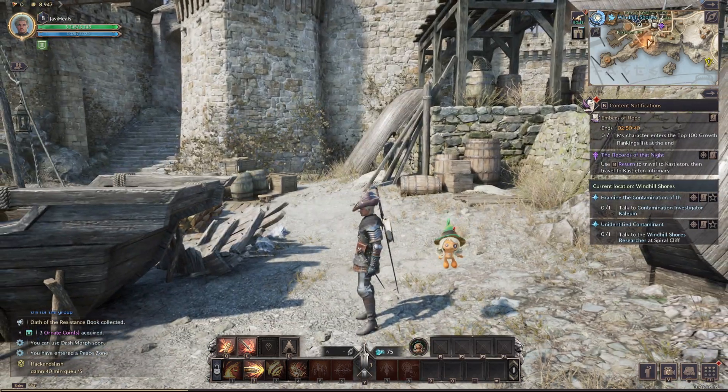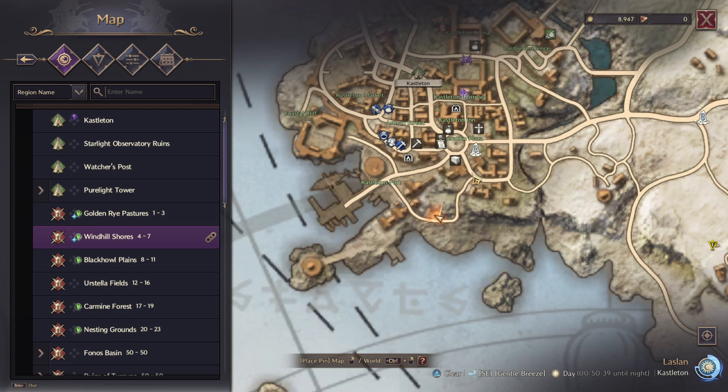So first up, where am I on the map? I am on this road in the very bottom of Castleton — this road that comes out on the bottom here.